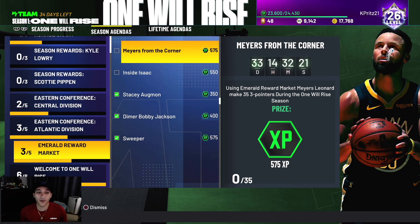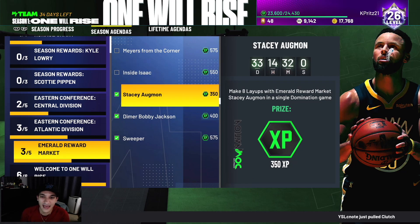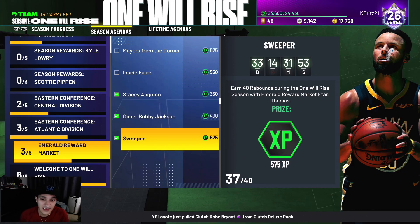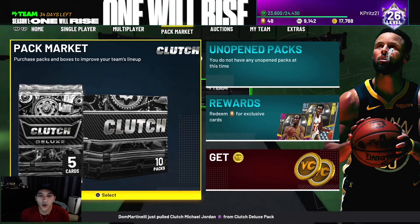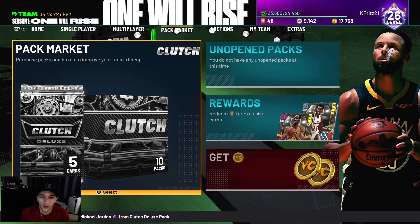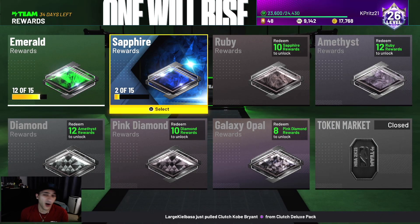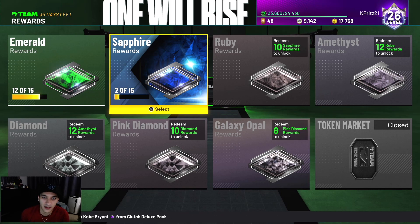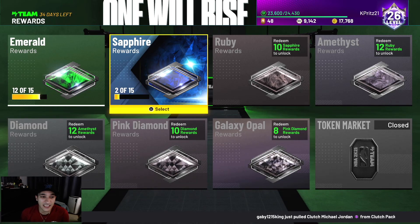There are emerald market rewards, and I want to see more of these — I just wish they dropped before most people picked their 10 emerald players. The missions: 35 threes with Meyers Leonard, 35 points in the paint with Isaac Austin, eight layups with Stacey Augmon, 50 assists with Bobby Jackson, and 40 rebounds with Etan Thomas. I had to spend extra tokens on two I didn't have. I'm holding off on spending tokens to see if they do the same for sapphire cards.